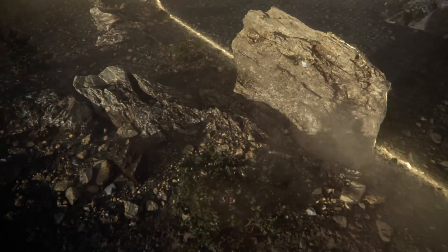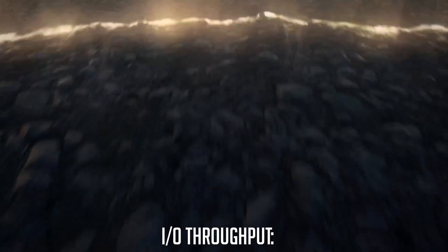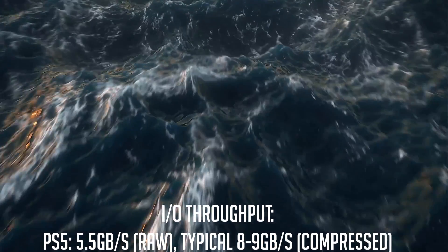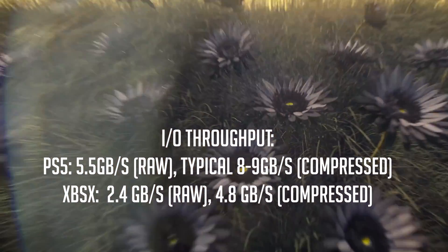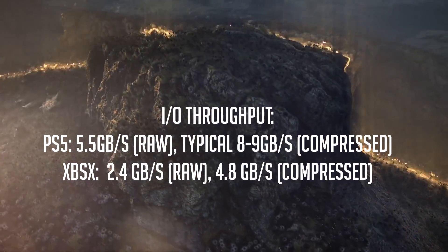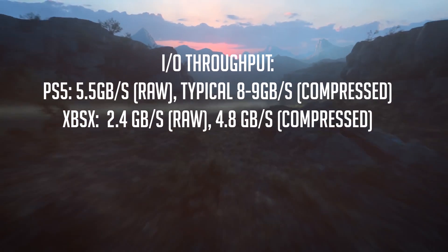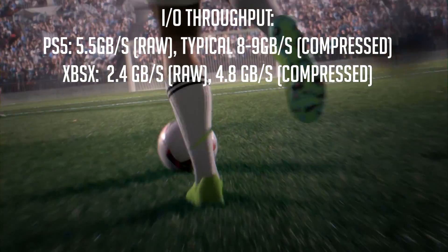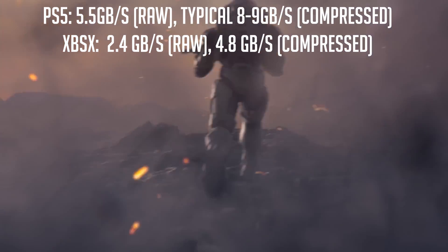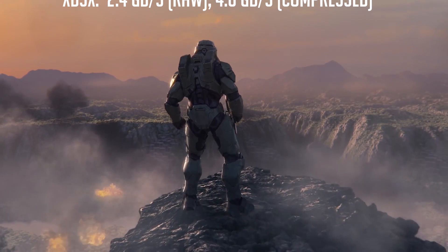Now let's take a look at I/O throughput — this is pretty much how long loading times take in games. Based on how much power this has, it's going to determine how fast your games load. The PlayStation 5 has 5.5 GB/s raw and a typical 8 to 9 GB/s compressed. What this means is it's allocating 5.5 GB/s just for raw speed. The Xbox Series X has 2.5 GB/s raw and 4.8 GB/s compressed. Basically, the PlayStation 5 is actually winning this one because it has more raw speed, allowing for data to be transferred much faster than it would on the Xbox Series X. So the PlayStation 5 is getting a point here, making the score 3 to 1.